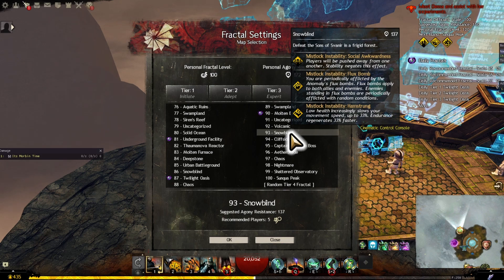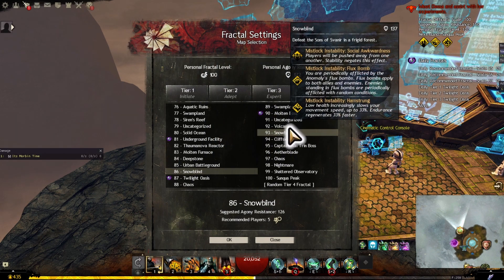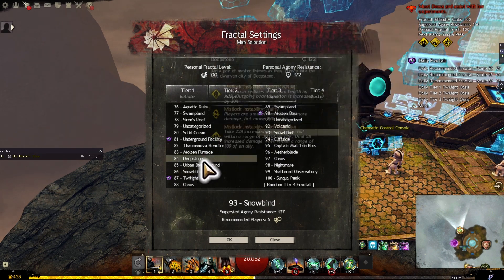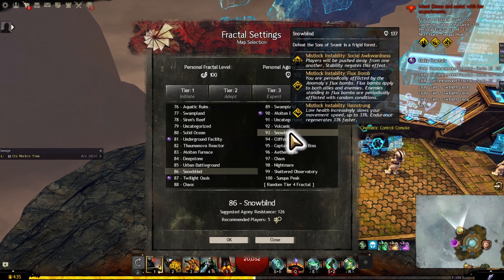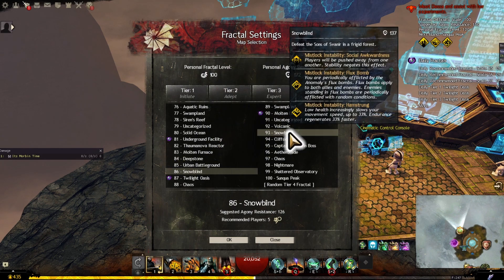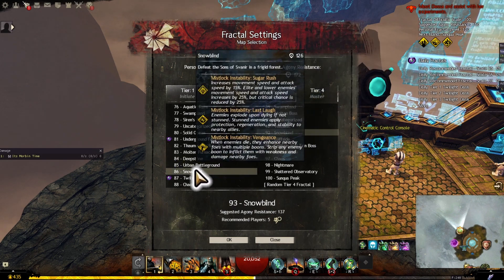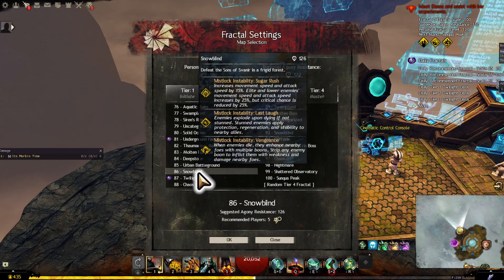Instabilities can combo and make certain Fractals very tough to do, so you might have to pick easier or harder Fractals depending on the instability. For example, Snowblind can have social awkwardness, flux bomb, and hamstring — where an easier Snowblind might have Sugar Rush, Last Laugh, and Vengeance. Your group comp might favor one over the other. You'll get more Fractal Relics from a harder Fractal, but you'll have to decide which is quickest and easiest. Sometimes going higher is actually quicker if the lower instabilities stack badly.